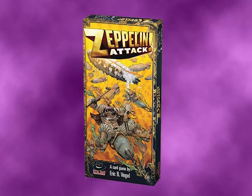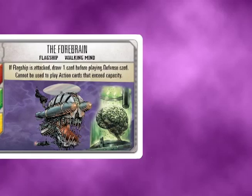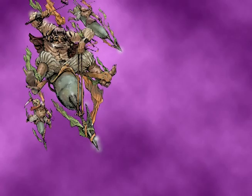Zeppelin Attack is a deck-building game. In it, you play one of the evil masterminds from the Spirit of the Century setting. To win, you must build a powerful deck of Zeppelin cards, weapons, defenses, and operatives, and then use these to fight your opponent's Zeppelins. The player who gets the most points from winning battles and acquiring valuable cards will win the game.